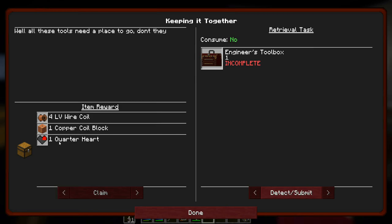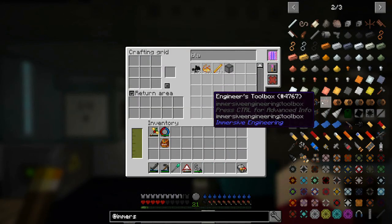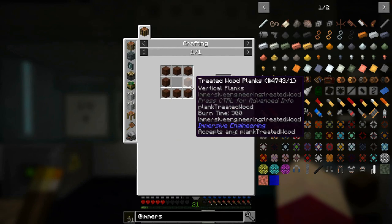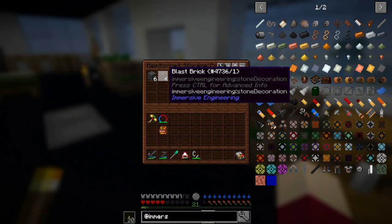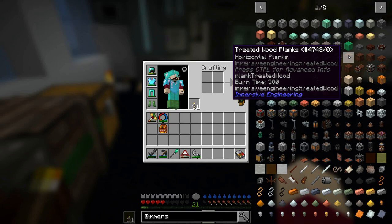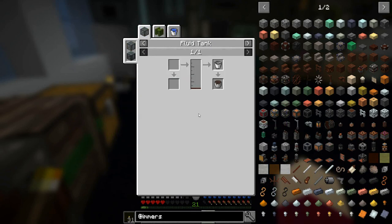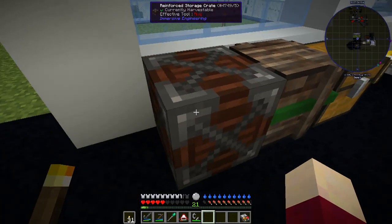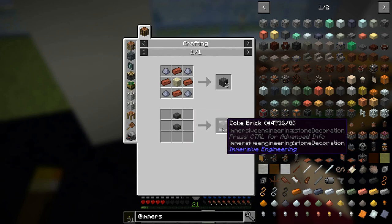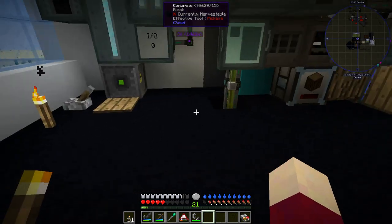We need to make the engineer's toolbox, which gives us low voltage copper wire, copper coil blocks, and a quarter heart. We need aluminum plates, a wooden storage crate, and rose red. The storage crate needs treated wood planks, and treated wood planks need a bucket of creosote with planks. To get creosote we need to run coal through a coke oven, and the coke oven takes 27 bricks - we only have six. I guess I'll see you guys in a little bit.